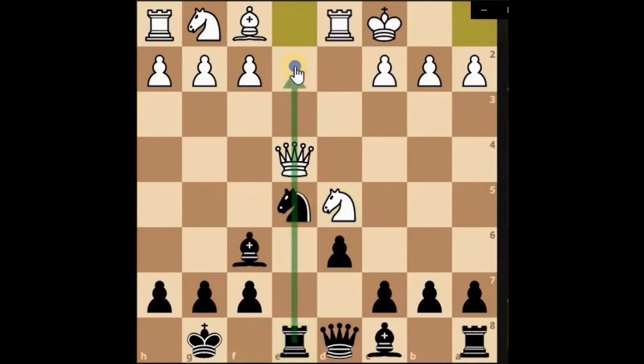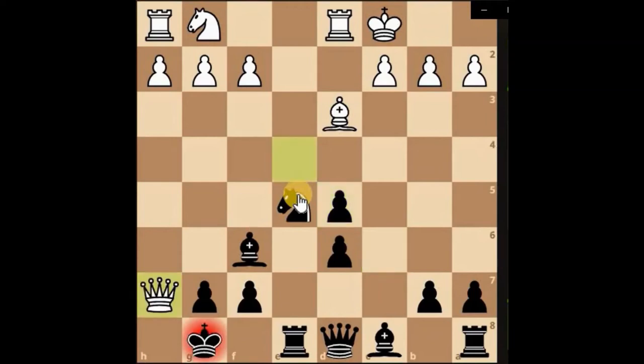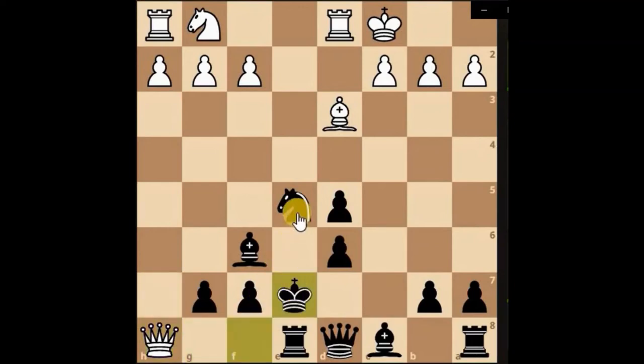They've moved their king. We still have the threat of the discovered check, but we might as well see whether we can get rid of this knight. He hasn't captured, so he's kept the x-ray through — we'll capture the knight. Now he's gone for a greedy material grab, which isn't good. His queen's going to be stuck on the other side of the board.